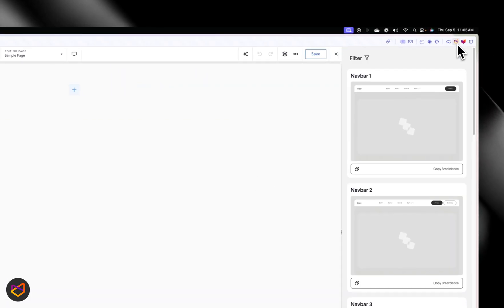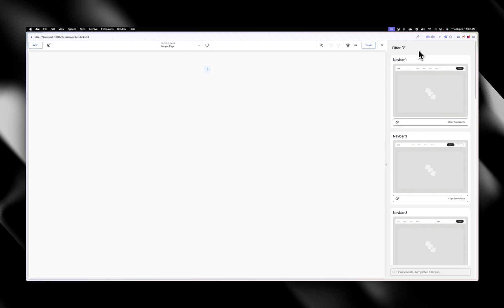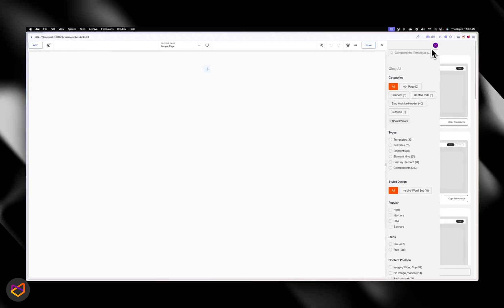I want to show you the old way that we used to use the extension. If you have the extension installed on your browser, this was the icon — you click on it and the extension loads, just pushing the builder to the side and loading over here. It was really seamless, a new way of doing this. We did have a filter you could use to filter your stuff, and there was a search bar if you wanted to search.